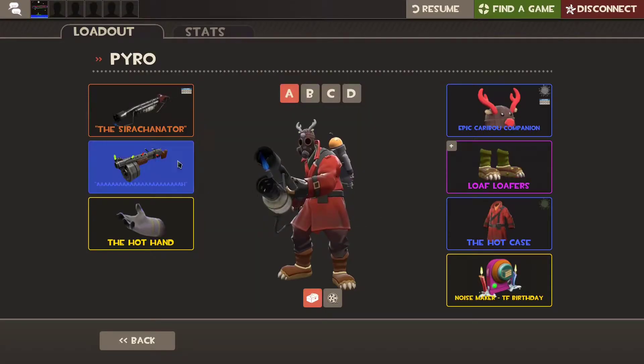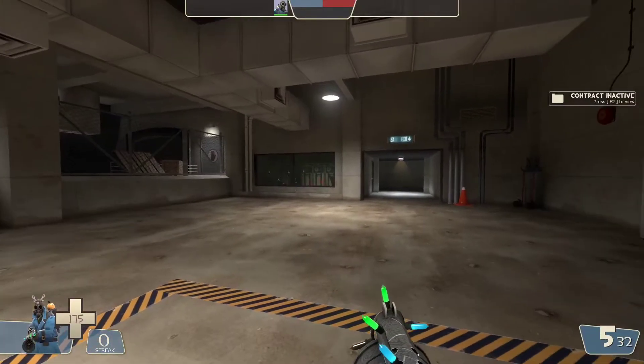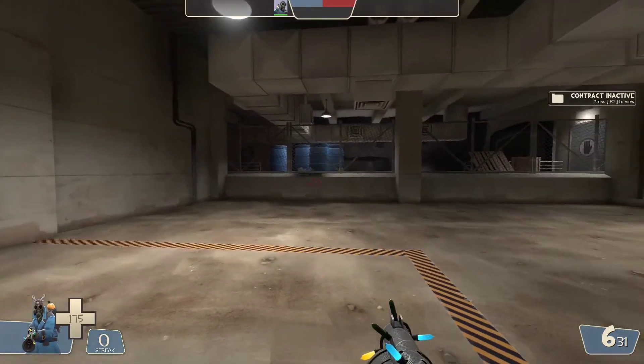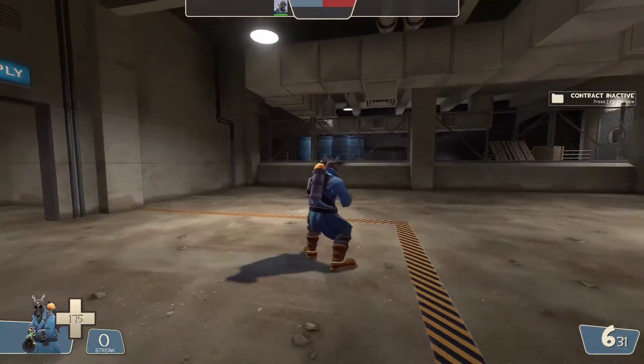Here I have my pyro with a shotgun which happens to be equipped. It is skinned and it also is Festivized. As you can see it is equipped. I can use it. I touch a resupply locker, it doesn't go anywhere. And it does the typical shotgun taunt.